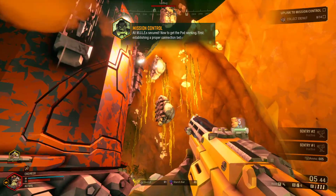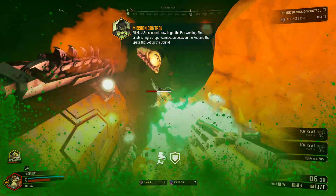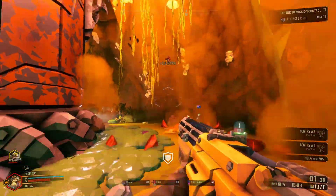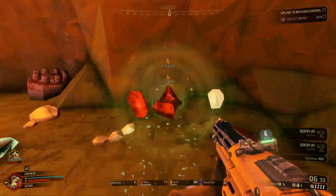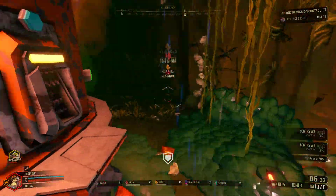First, establishing a proper connection between the pod and the... Well, these bugs are cheating. Set up the oblique. They're just flying — oh, come on. They had to dive because of their sins. Escalated quickly?